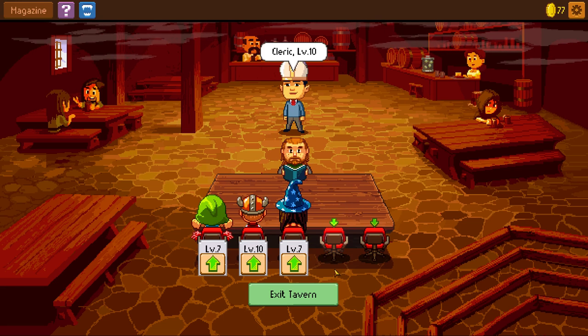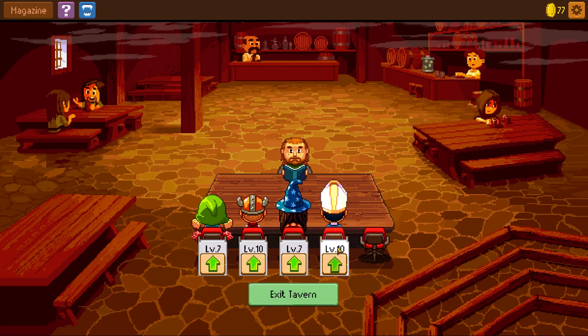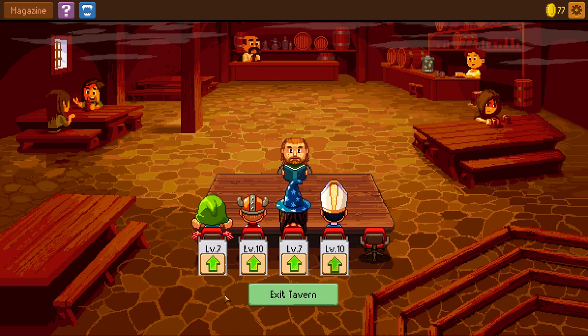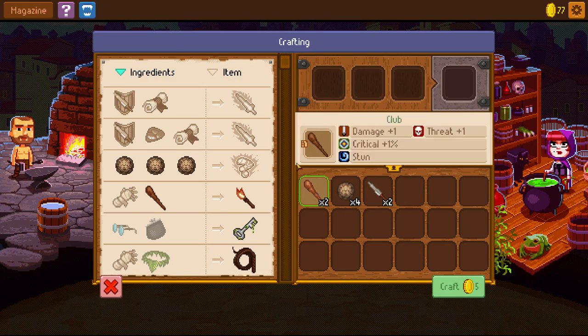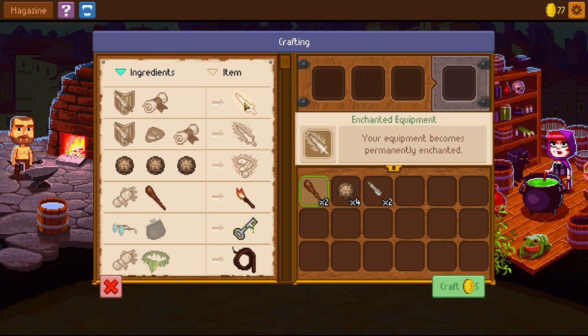It's actually the tavern. The tavern is where you can switch out characters, which is what I thought. So if you want to add a new character or switch out characters you didn't want, you can do that in the tavern, but they'll all be similar levels. You can also create more powerful weapons and items by using different items, which is quite cool — the crafting is actually pretty neat.